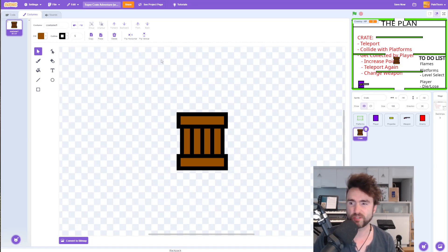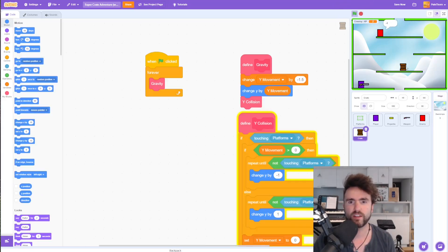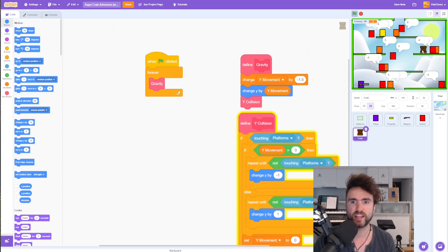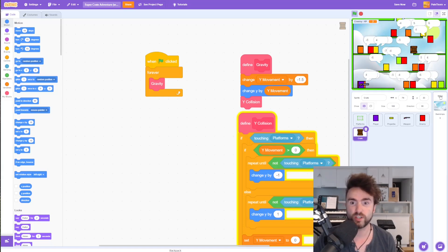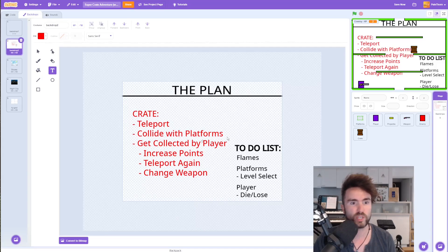So now we're going to go back to the code and give it a bit of a test. Hit go, and as you can see, as I drag this crate around it perfectly falls down onto the platforms — just like the enemies, just like the player. We've got our collision already sorted, so we can tick that off the list. Collide with platforms is done.